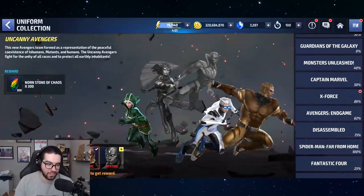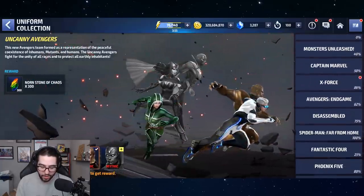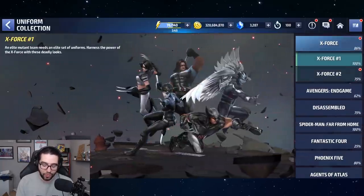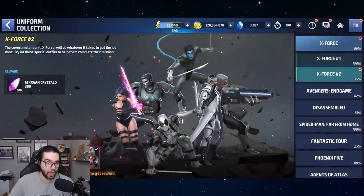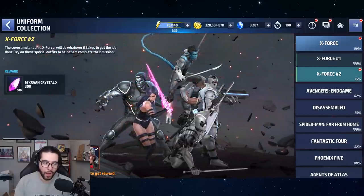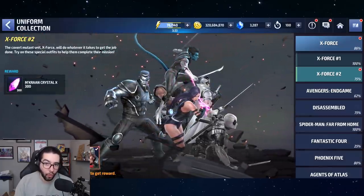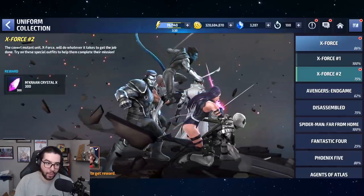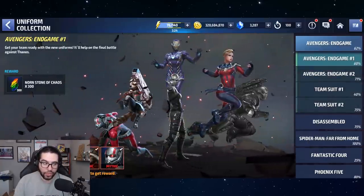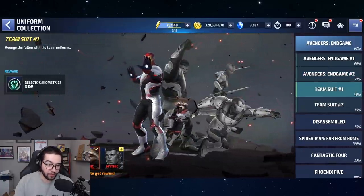Another reason I wanted to make this video is for players to gauge the value of these different uniform collections — and also to save some of them. This is the hoarder's tip: take the X-Force collection, for example. I got Deadpool's X-Force uniform to Mythic almost a year ago, but I don't need those Emkron crystals right now. If a character comes out in the future that I need Emkron crystals for, or if there's some sort of event where I need them desperately, I can always go claim it. You can do the same thing for any capped resource — you could save the Biometric Selectors for a future character.